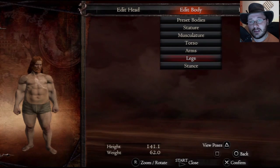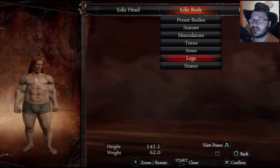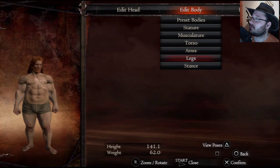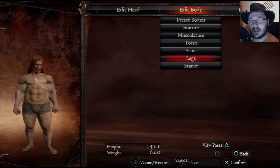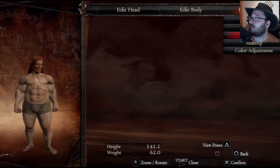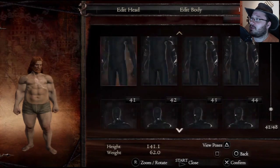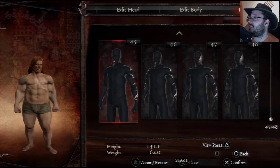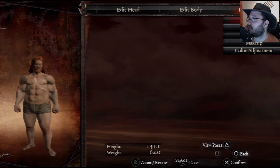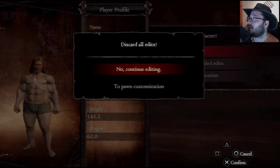I also really like the music in this character creator — it's not boring background music, it's actually really cool, it's got beat and movement. And you have all this other stuff you can do. Just look at the details — just on scarring alone there are like 48 types of scarring you can put on your character. It's ridiculous.